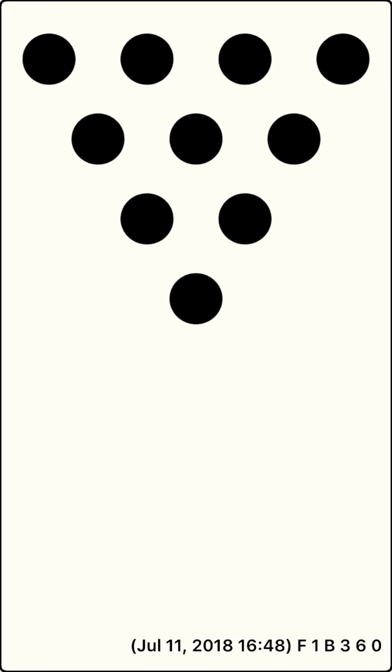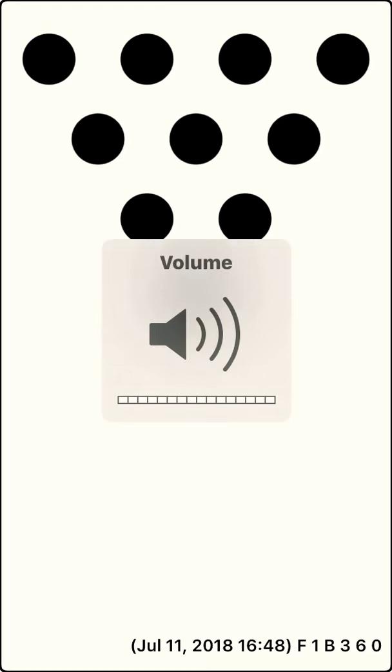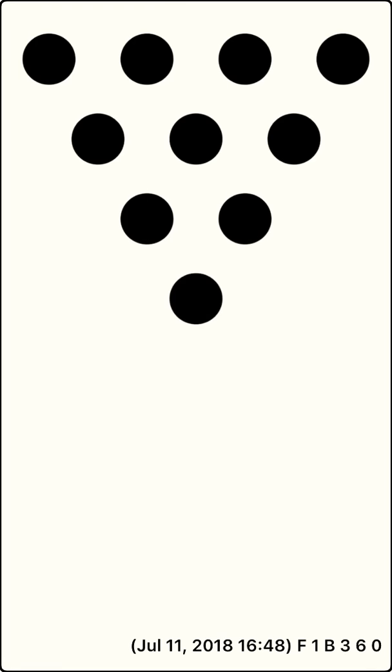You made a strike. Bob throws the first ball. Bob knocked over four pins, leaving six pins standing: 5, 6, 7, 8, 9, 10. Bob throws the second ball. Bob knocked over five pins, leaving five pins standing: 6, 7, 8, 9, 10. Bob scored five points.